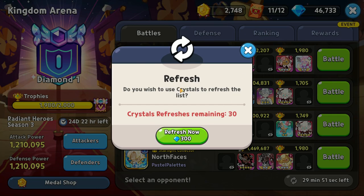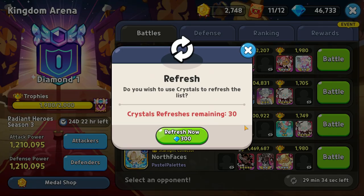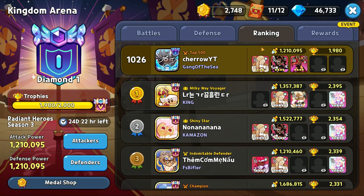Now it's time for secret number six: you must manage your crystal refreshes and arena tickets really well. You only get 30 crystal refreshes a day, and yesterday I used around 25 of them — I cut it really close to not reaching top 500. A way to get enough crystal refreshes is to start early in the season, climbing the leaderboard a little before your top 500 grind. Just play arena normally and you'll be fine.